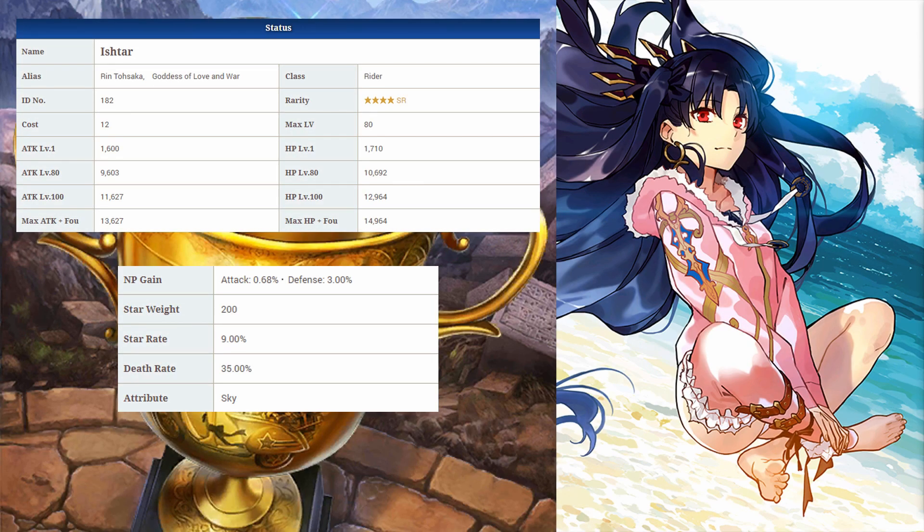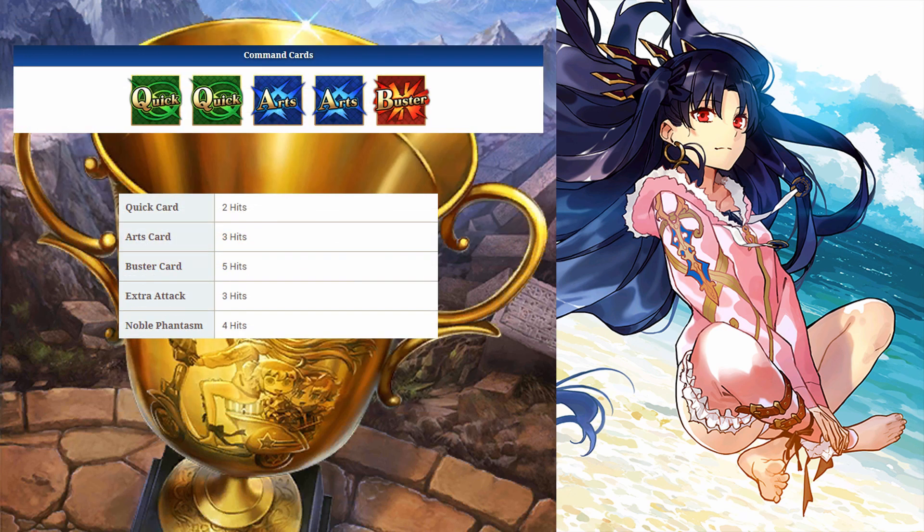Starting with her stats, Ishtar has the second highest attack out of the 4-star riders but she has the lowest HP. She's a quick focus servant with pretty bad star gen. Brave Chains involving her Buster and Quicks will give you barely 20 stars. NP gains are good if you perform an Arts Quick Arts Brave Chain which will give you about 30% charge. Arts Quick Quick will give you around 20%. Ideally, you want to perform an NP Quick Brave Chain which will give her about 20% NP if there's 3 enemies and about 30 stars or so bonus included.